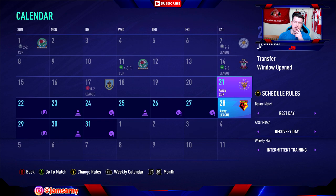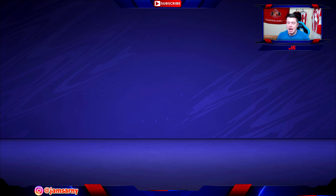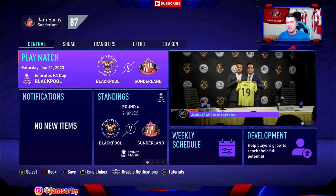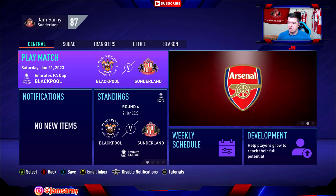We're still in the transfer window and I've looked at your suggestions. With about 5 or 6 million left in the bank, the only position I'd want to improve is goalkeeper. Van der Voort is only 20, rated 79, and has one of the highest potentials in the game. To improve on him we'd need someone like Donnarumma or Dean Henderson, but we'd only get about 30 million selling him and replacing him would cost far more than that. So I'm going to leave it until at least the end of the season, even though he's been making countless mistakes this season in the Premier League.